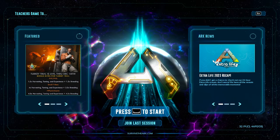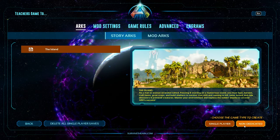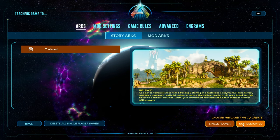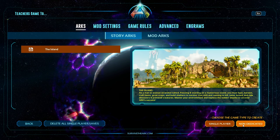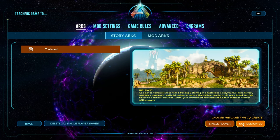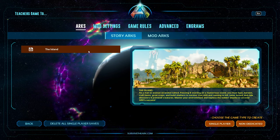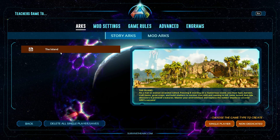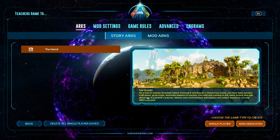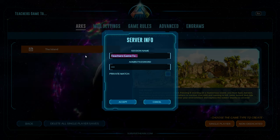That is how you do solo player mode. Now for Non-Dedicated — a lot of people don't realize this, but it's a game mode where you host the server on your own machine for anybody that wants to log in, including friends. You could leave it public so anyone can log in. You can play on any mod map you want — Spartelheim, the Island, or other maps as they come out. You click Non-Dedicated and then name your session whatever you want.